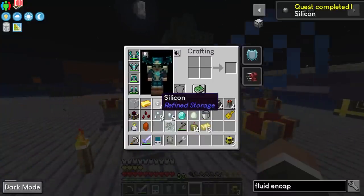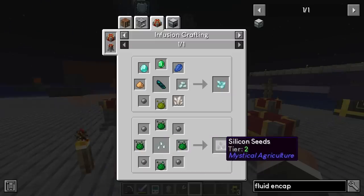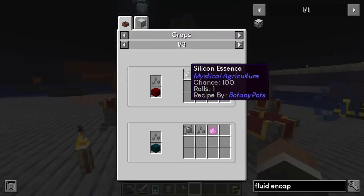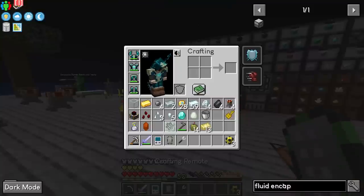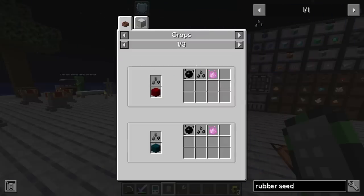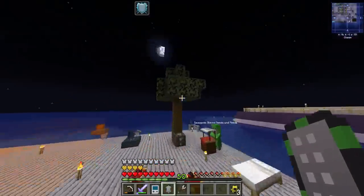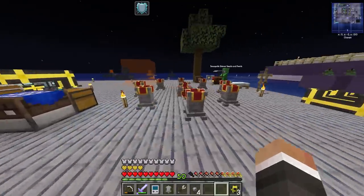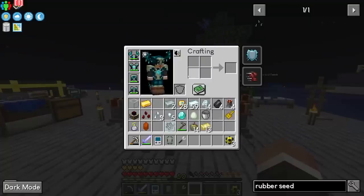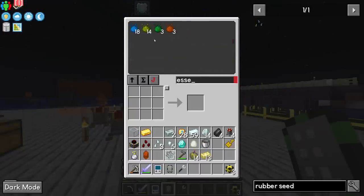Chat suggests making a silicon seed — and it's a great idea since we're going to need a lot of silicon. Four silicon, four prudentium essence, and one prosperity shard seed makes a silicon seed; from there we grow silicon essence and have infinite silicon. Similarly, there's a rubber seed — four cured rubber — that grows rubber essence, replacing the tree fluid extractor setup for machine frames entirely. It's a no-brainer to set up both seeds, especially since we have the time in a bottle to accelerate growth.